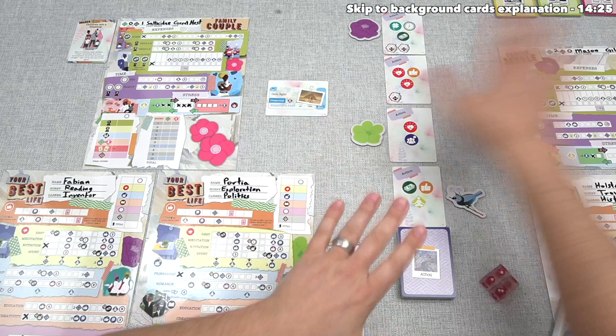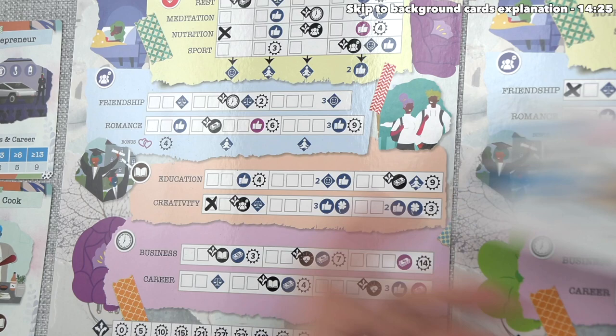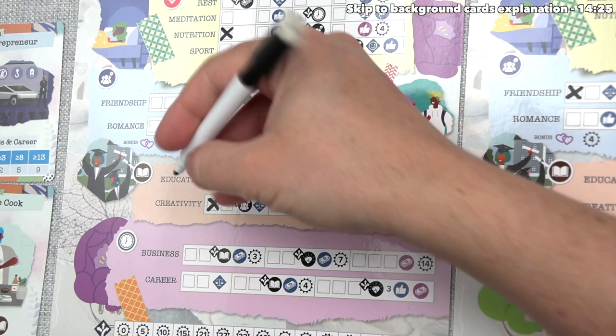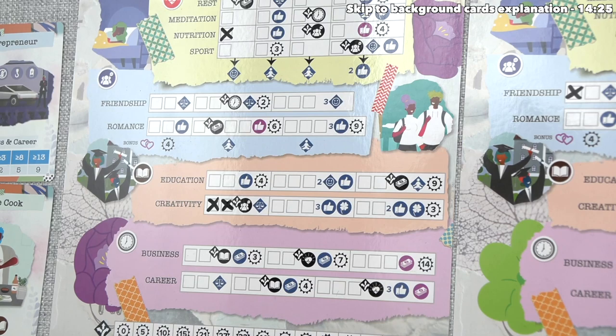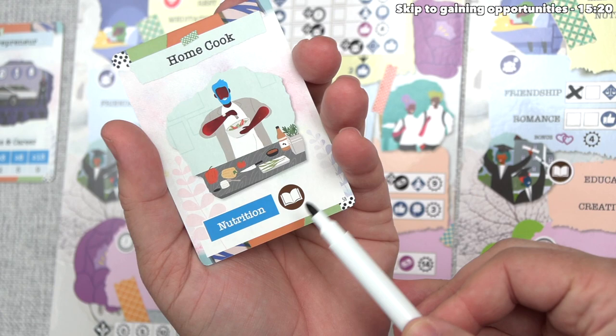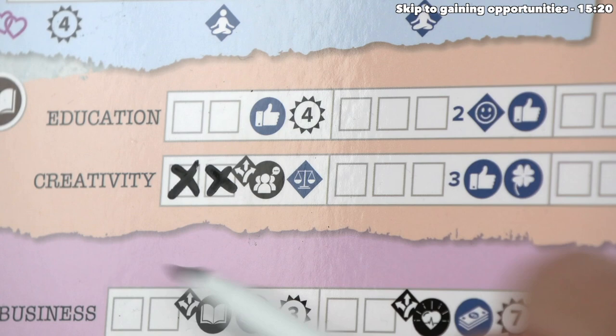Fabian and Portia also have actions to perform simultaneously. Fabian already used one money to go on vacation with us, and they still need to take a bonus from the vacation card. After considering the two options, they've decided to go with creativity. As you can see, that is associated with this track within the knowledge area of the board. They will mark off the next spot in the creativity row. They already had one creativity from their background card — every player got one of these during setup. That background card specifically increased their nutrition once and gave them the option to go up once on either knowledge track. They chose creativity.